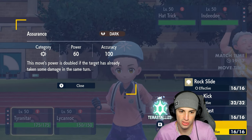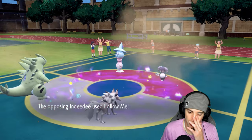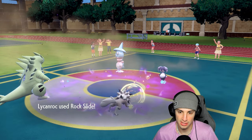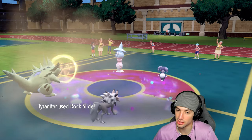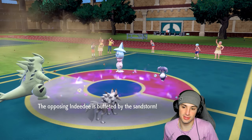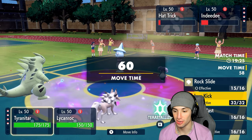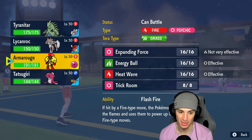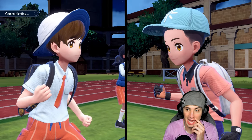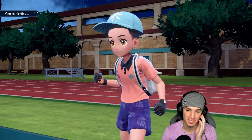Double Rock Slide is up — Follow Me comes out as expected. First Rock Slide lands for decent damage, second Rock Slide lands — give me a flinch on Hatterene. Thank you! That's all I needed. Now a Rock Slide picks up a double KO and I can swap Tyranitar to reset my Choice Band. Really good position. Swap Tyranitar into Armarouge since the terrain is out, pop another Rock Slide. Double Rock Slide, one flinch, two flinches — exactly what we needed, sitting in a really great spot.